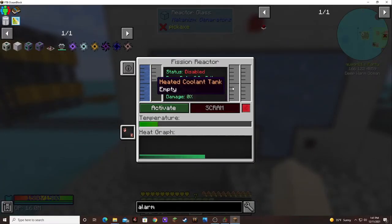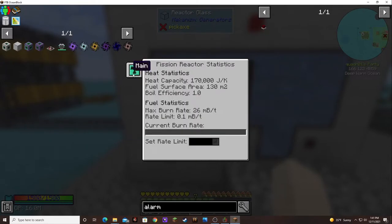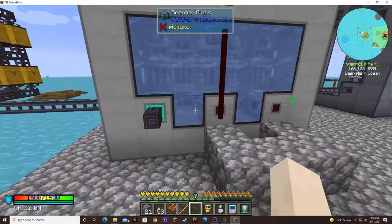The waste tank and heated coolant tank — I don't know why it got a current burn rate and got so hot so fast. The max burn rate is only 26, so we might want to do maybe 2.5 as the rate limit. That should make it work a little bit, but not so much that it causes it to heat up.